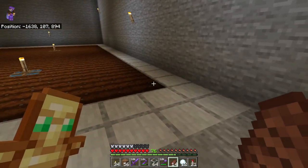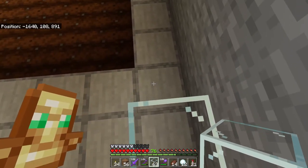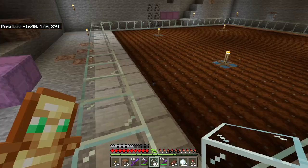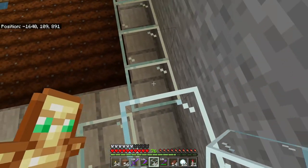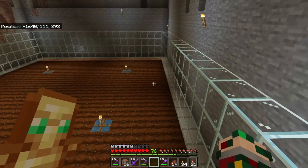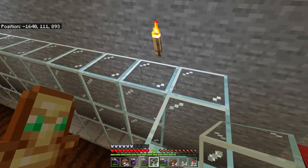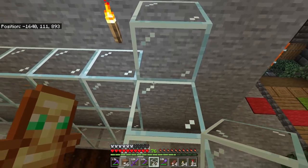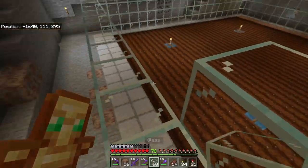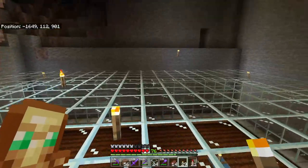Now we're going to enclose the entire farm in glass. We're going to go four high with the glass. Go ahead and start building your roof — just a simple roof of glass across the entire structure. Once that's complete, place your torches on top of the glass just in the dark spots.